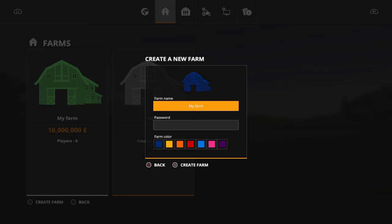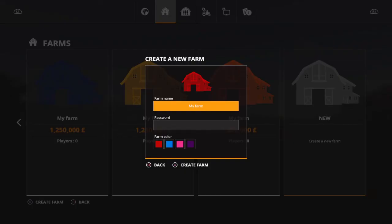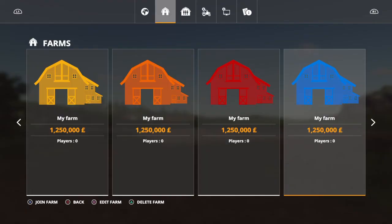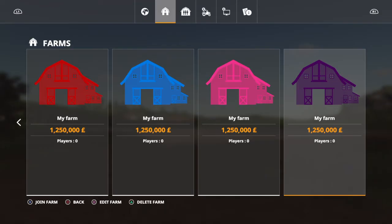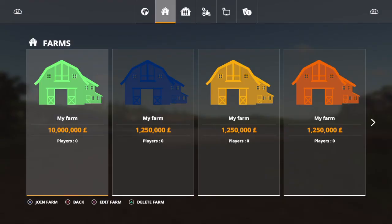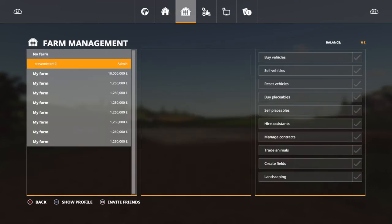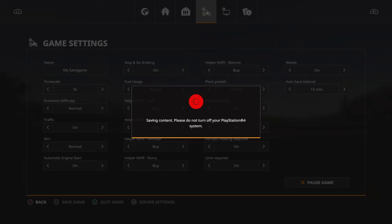So if we do the same again guys, create a new farm like that — I've done the same again — we'll back out and that's still saying zero. They've all got 1.25 million. So let's save the game again and we'll see what happens.